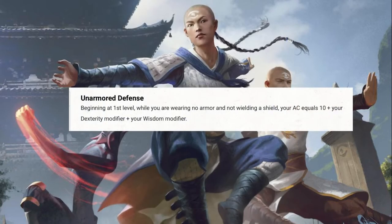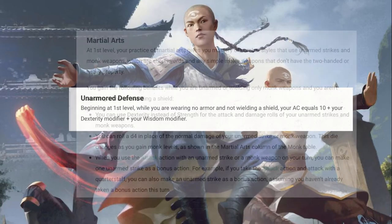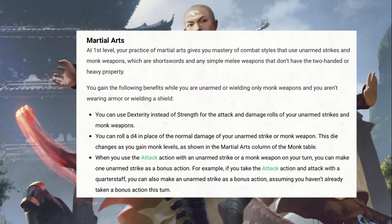At level 1, the Monk gets Unarmored Defense. While you are wearing no armor and not wearing a shield, your armor class equals 10 plus your Dexterity modifier, plus your Wisdom modifier. This means you can get a relatively high armor class early on if your stats are high enough. You can also use Dexterity instead of Strength for the attack and damage rolls of your unarmed strikes and Monk weapons, starting off as a D4. A Strength-based Monk is possible, but not very viable without a lot of min-maxing.